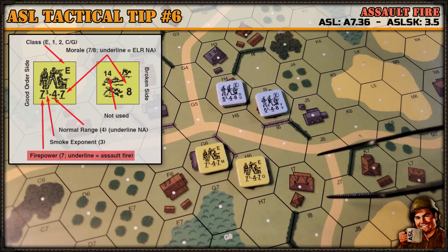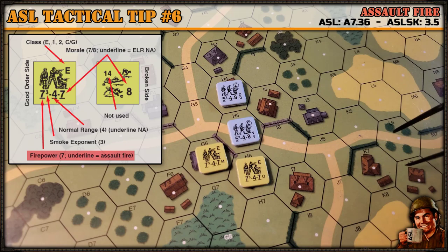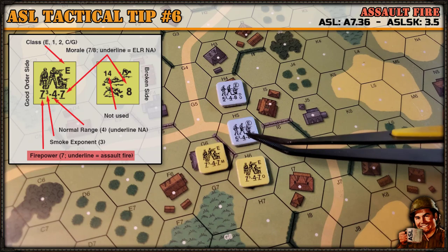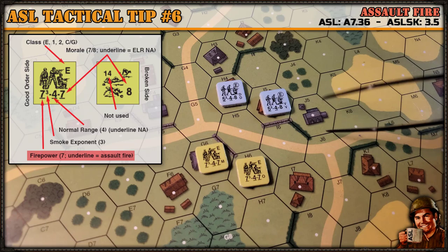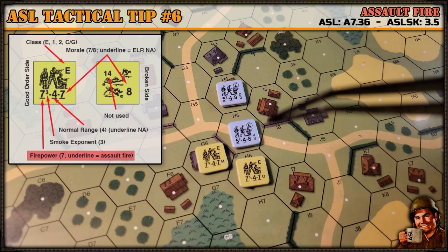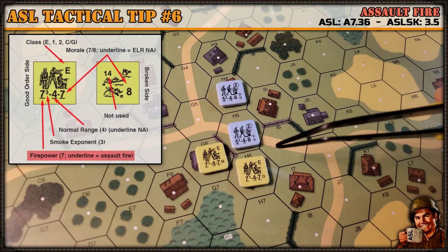Now let's look at a situation where this unit moved into this hex and survived defensive fire, and is going to use advancing fire. His firepower would be: half for moving — two and a half — then doubled back to five for being adjacent. Then you add one to get six, and there's no rounding up because you're at a whole number. That would be six firepower versus four if you'd stayed back and fired. So you apply all firepower modifiers first — halving, doubling — then add one and round up.